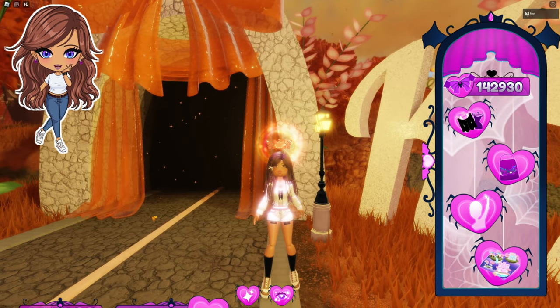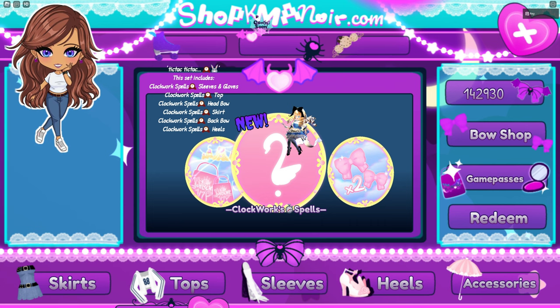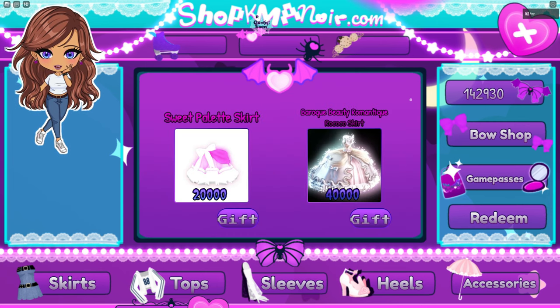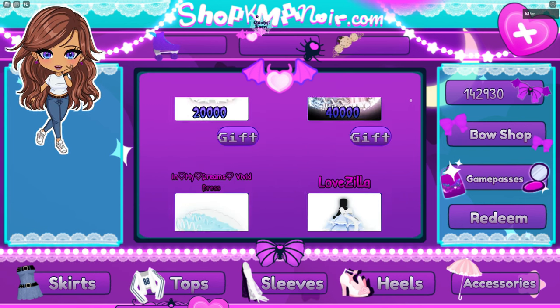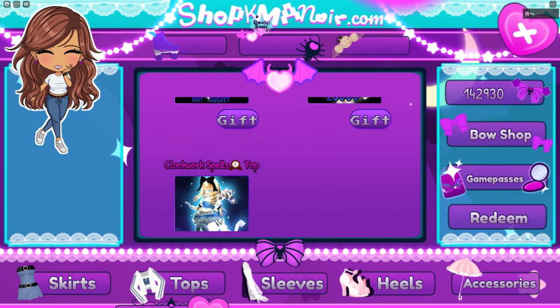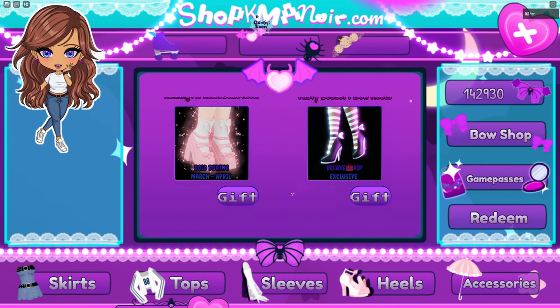Let's go ahead and check out some other new things. They will have a new Sweetness Overnight set coming out soon. They also have a new Game Pass where you can buy the Clockwork Spells, which looks like Alice in Wonderland — it is super cute. I unfortunately don't have quite enough Robux to do that yet, so hopefully when I do I can show it off. Let's check out the other things in the shop. Here are the different tops, and of course the beautiful Clockwork Spells stuff. Here are some sleeves, and here are the heels. Those Tasty Dessert Bow Heels are so cute.